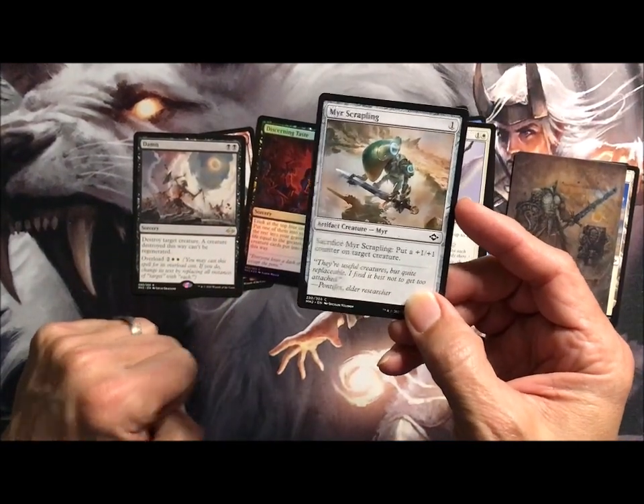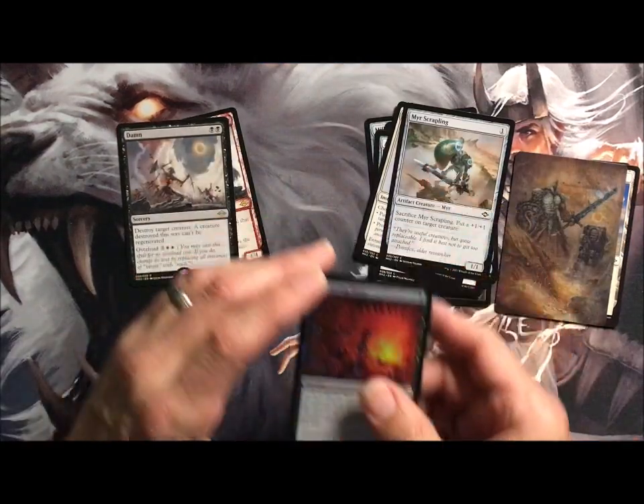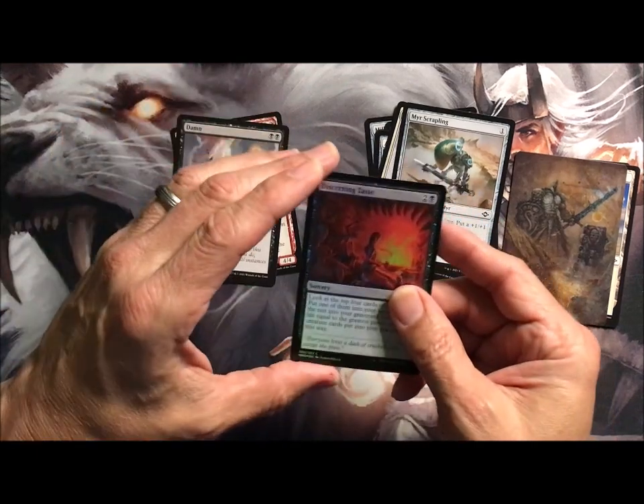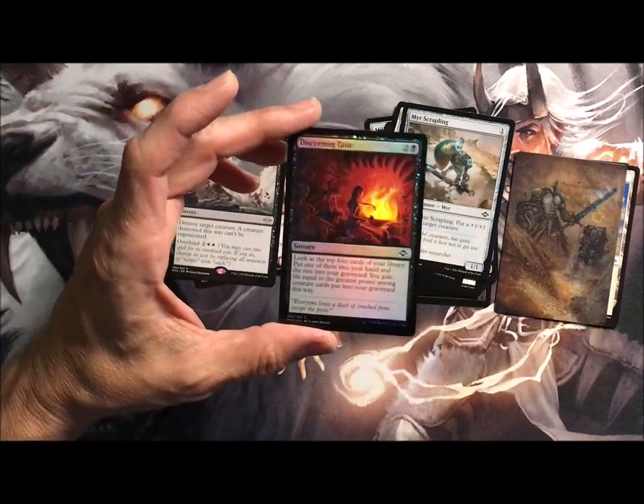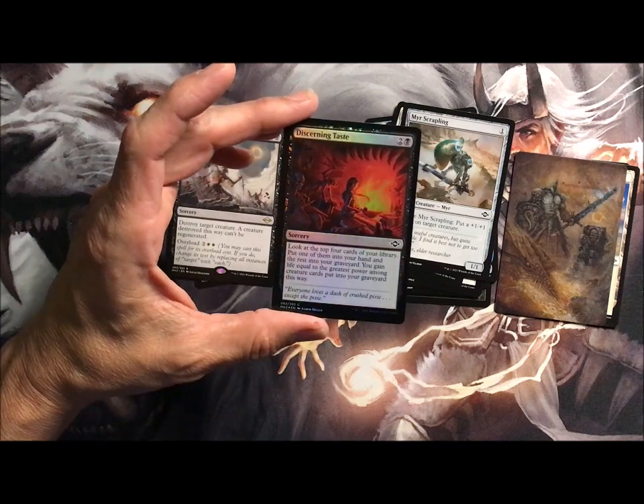Mirror Scrappling, of course — sacrifice, put a +1/+1 counter. Is that a set booster? Yeah, so it might have a little plus one, plus one additions — a buffing theme to this particular pack.